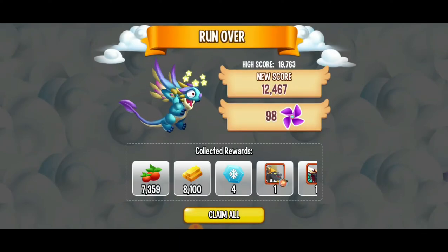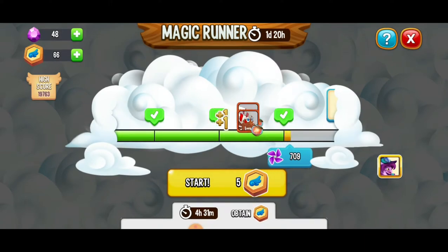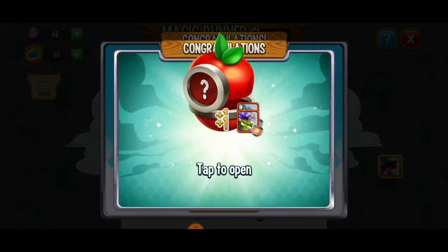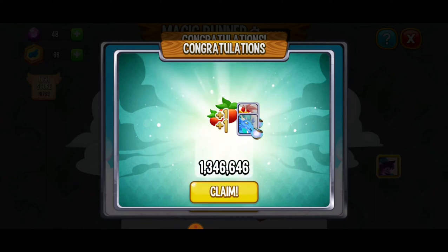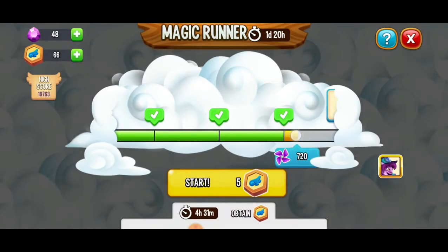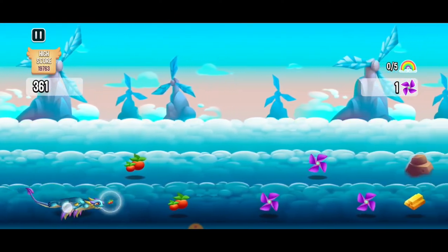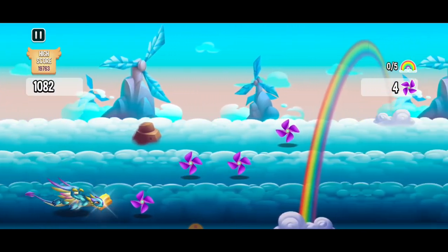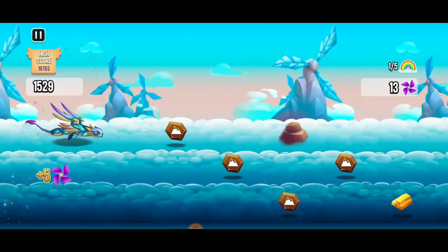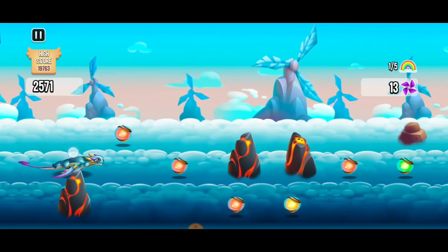We almost did this — we did pretty good, we got 98 pinwheels, which is actually amazing. Big money big money, let's get that food baby — 1,346,000 food! That is so good. We're so close to getting those gems. Stay focused, get that focus again, find your namaste, let's crush this. By the way, happy spring everybody — I know spring started this weekend so I hope everybody's enjoying spring. I'm super excited, it's been a long winter where I live.